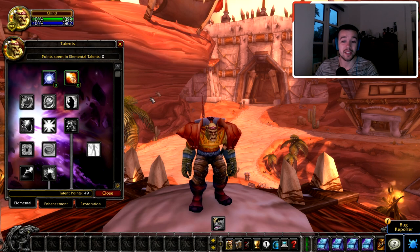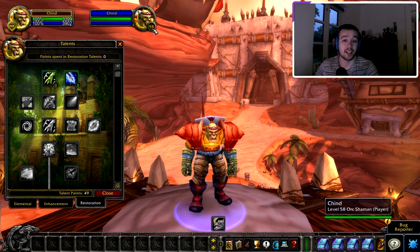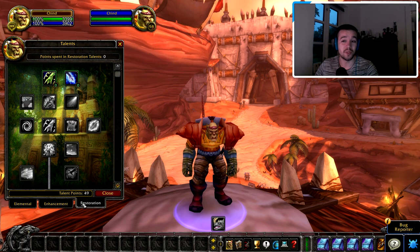By opening up talents you can see that we have a tab for each section — like in Battle for Azeroth we have one for Elemental, one for Enhancement, one for Restoration. When you're at maximum level you have 51 points you can use. At the moment I only have 49 because I'm level 58, so I need two more levels. How it works is you have these points you can use in Elemental, Enhancement, and Restoration.